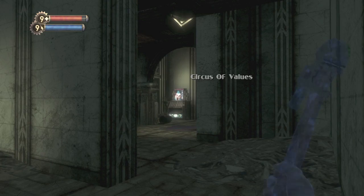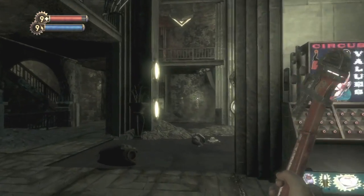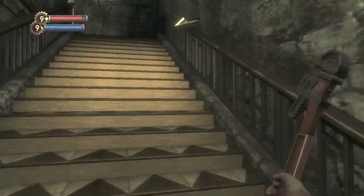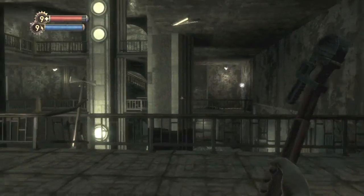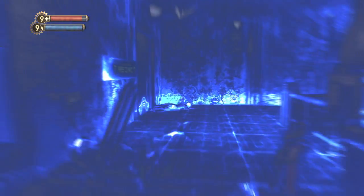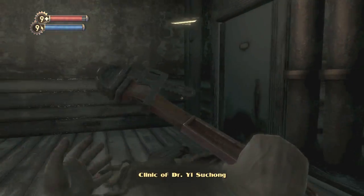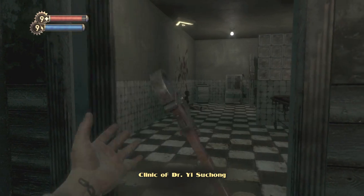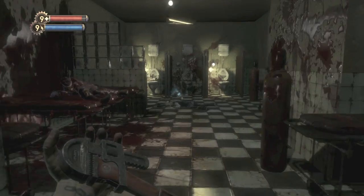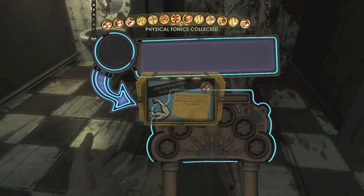Now we can move on to the Apollo Square level. The first one is when you get to the clinic area. You want to look for the Circus of Values vending machine — that's when you know you are in the right place. Head up the stairs and we are going to go all the way to the Suchong clinic, because that is part of the story. You're going to have to do it anyways. It's going to be here — the one that says Free Rent. And make your way to this door on the right, which leads to this room. And where the bathroom is should be the first tonic.